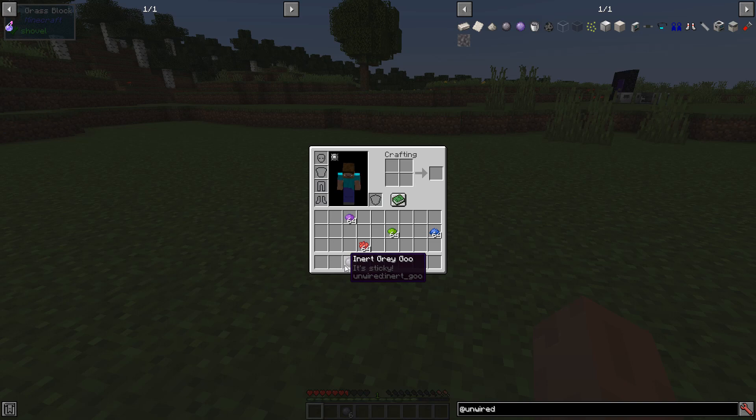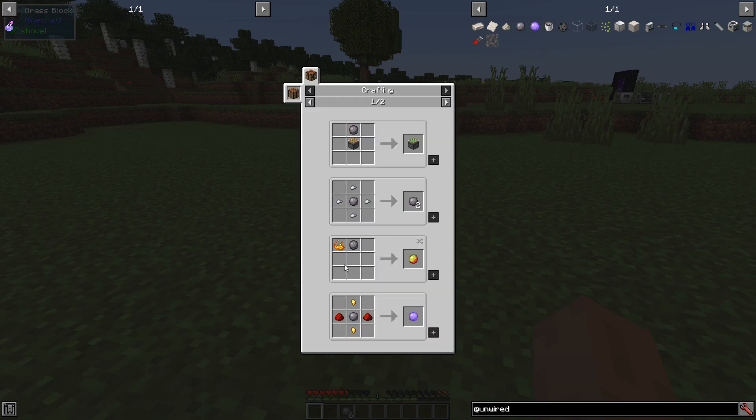This is actually a slime ball. You can use it in any recipe that uses Forge slime balls. I actually had to re-add the recipe for the sticky piston — that actually got removed. However, I really like the idea of being able to use generic slime balls for sticky pistons. I don't remember adding it for the magma cream — that might be somebody else or Forge finally re-added it. But using the Grey Goo, you can make more Grey Goo using nuggets.